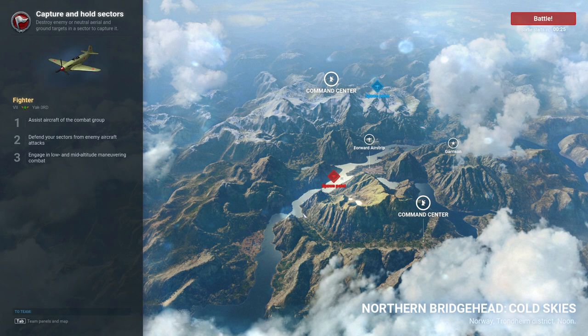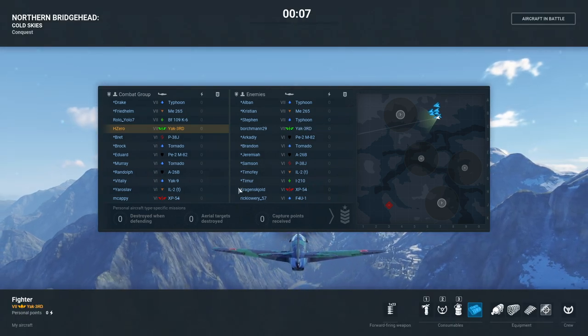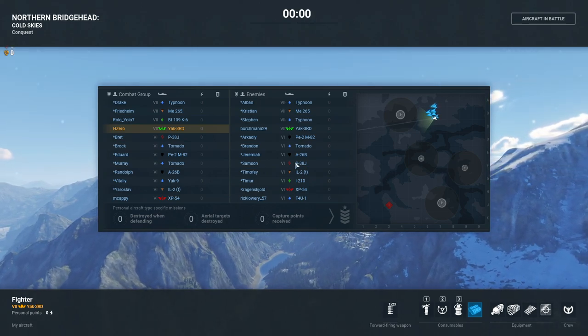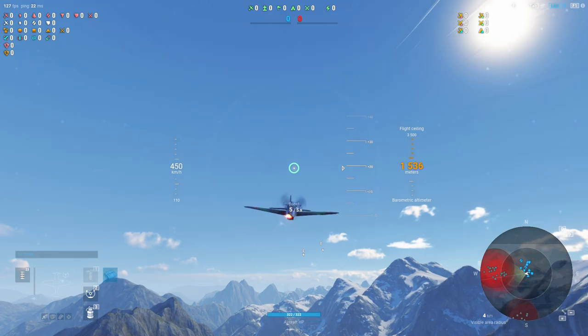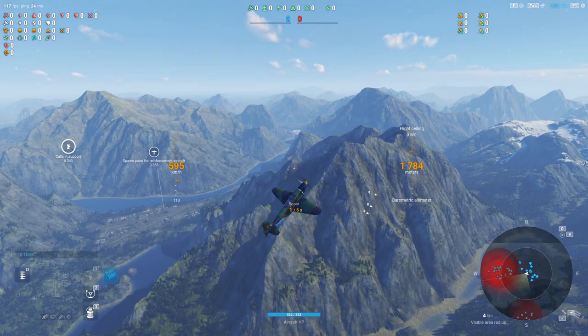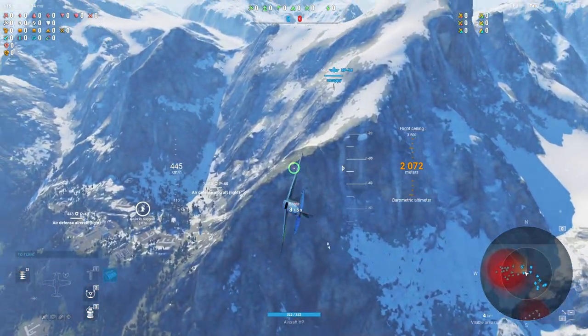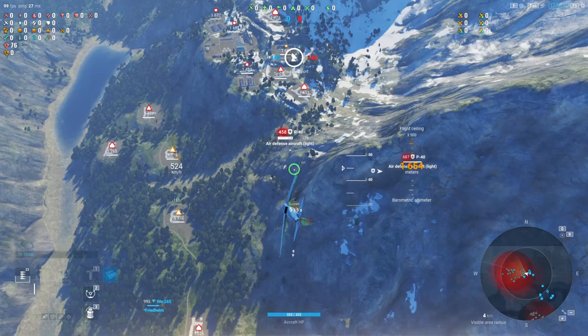We are back with our first battle on this asymmetrical cold skies map — not a fan of it, but it is what it is. We are with a K6 also at tier 7 and an XP54, so we're top tier for this match. On the other team we've got another Yak 3rd specialized and a specialized XP54, so a match there, and then an F4U who's probably going to be rolling around. We're going to deal with the Yak 3rd and the XP54.